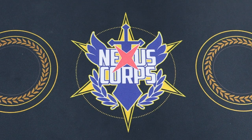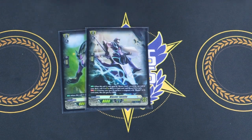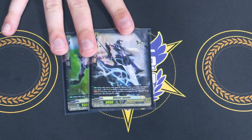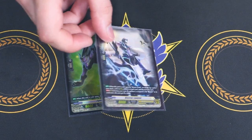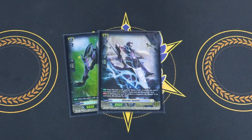Starting off with our ride deck, our grade 0 is Full Bow because it just fits the theme. Our grade 1 is Blaster Javelin. The whole ride line fits the Shadow Paladin theme. When you ride Blaster Dark on top of it — Road Upon by Blaster Dark — you look at the top card of your deck, and if it's a normal unit, call it as rest. The whole deck is normal units, so you're always going to call a card. It just helps you fill your board.